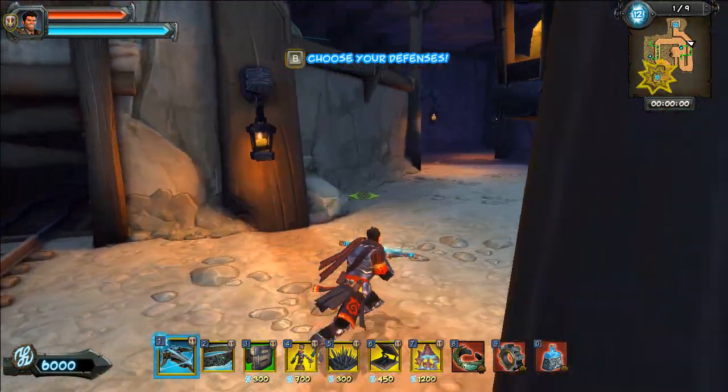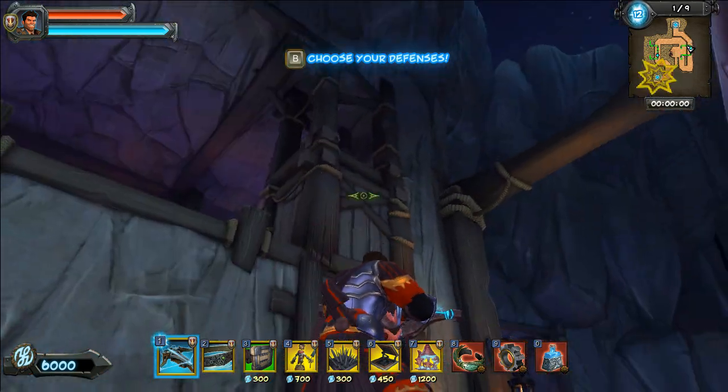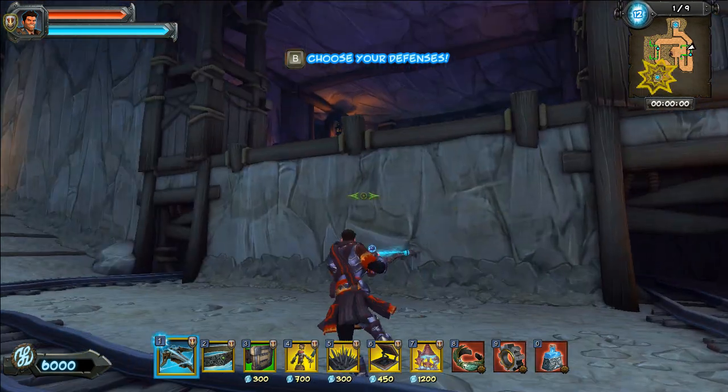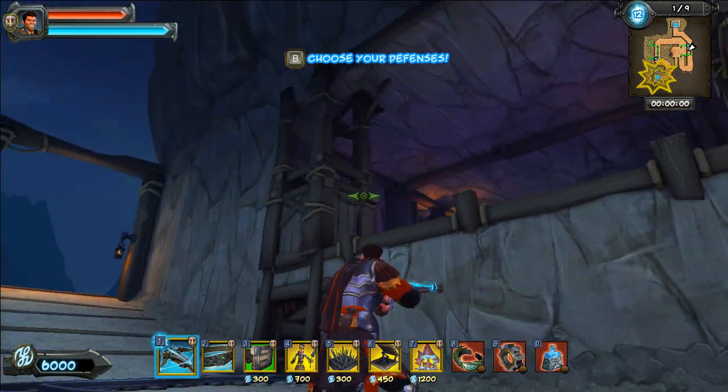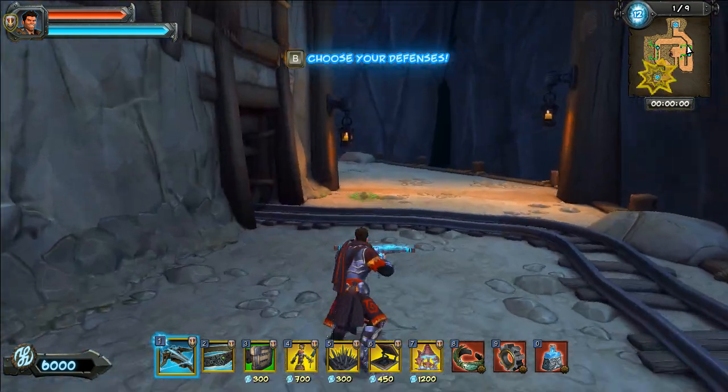We've got these two doors — one's down here, and one's way up there. There's no teleport portal or anything, so we have to walk all the way up there. We're not actually going to do that.